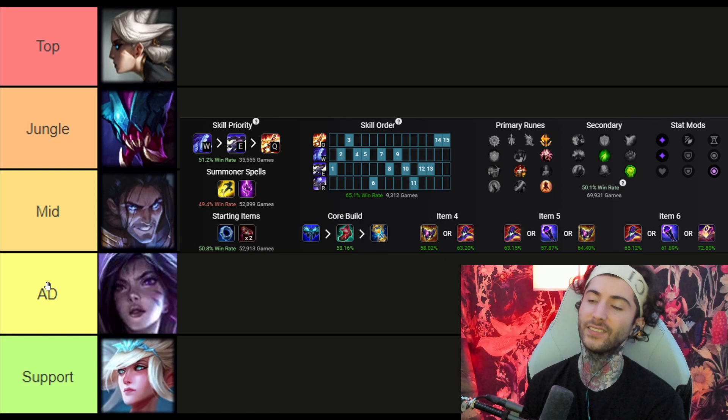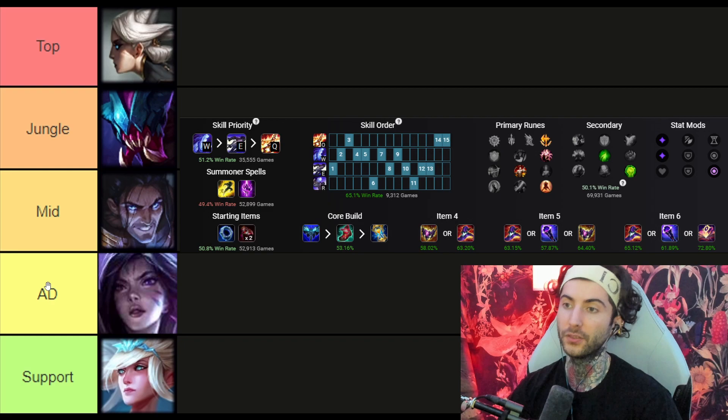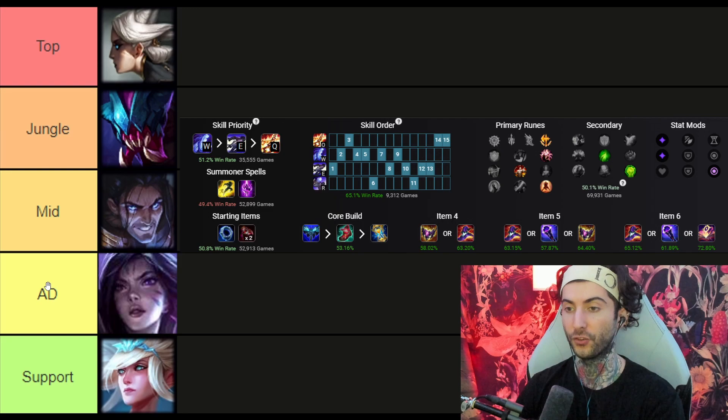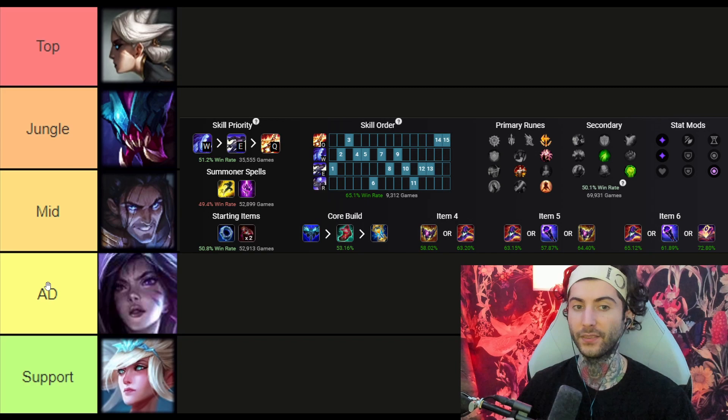Moving on to mid lane — we have Silas. I'm not the biggest fan of Silas, but what I like about him is that he forces you to be an aggressive player in the mid lane. Even if you're not naturally aggressive, if you want to do well on him and become a Silas god, you're going to have to learn how to be aggressive. He rewards an aggressive lane style. He doesn't have great push but he has incredible all-in, and he's been a strong champion in the meta. He is a very high-skill champion.